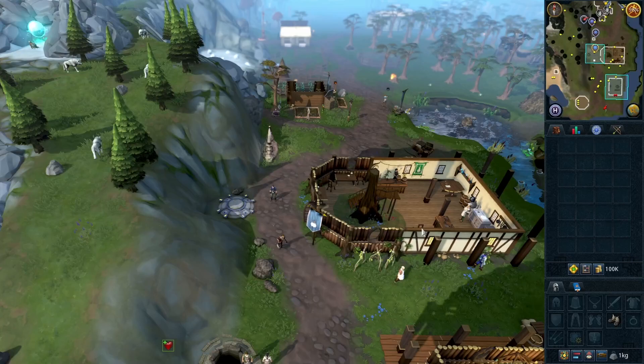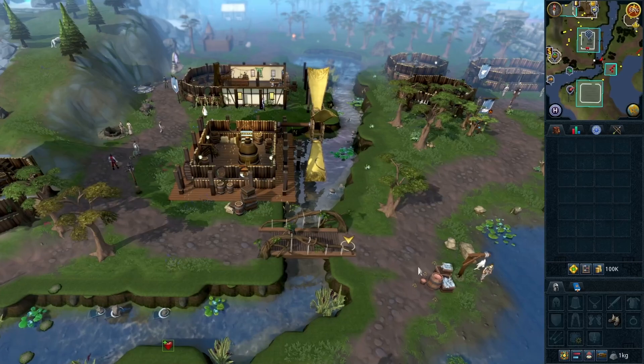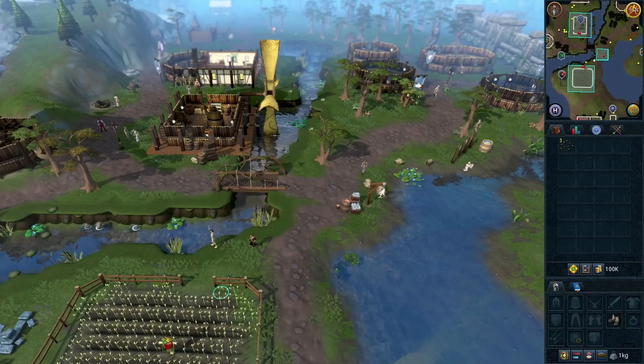Go south and go through the bridge to your east. Pick up some fishing bait next to the barrels. Go south and pick up some wheat from the field.